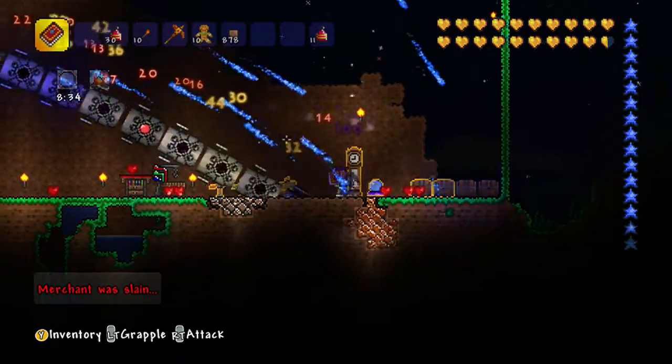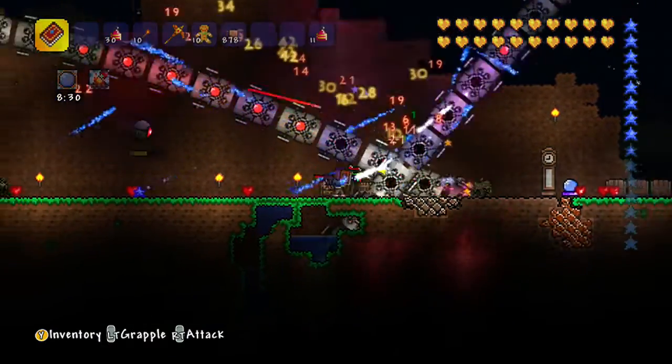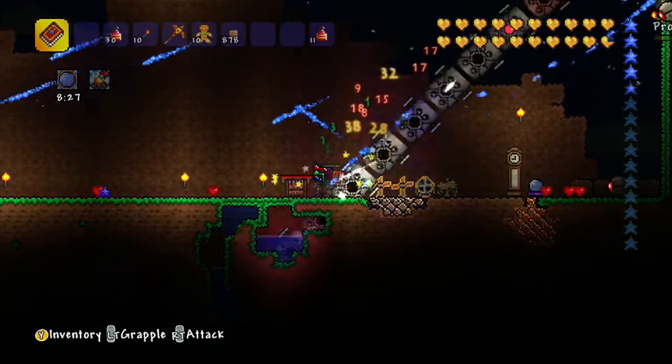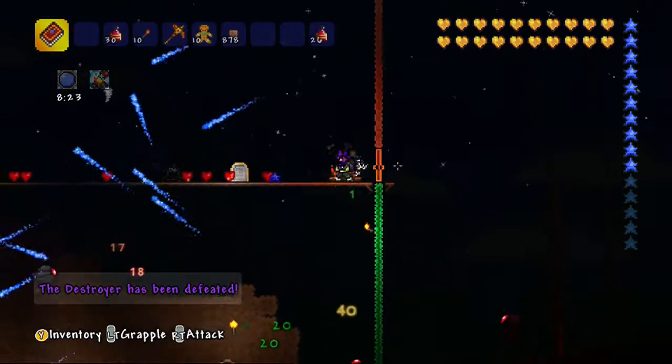I just realized how good it was a little bit too late because I'm in hard mode right now. Maybe whenever I actually do a proper let's play of this game, I'll use it more often, because this weapon's really good. You can actually fight the Wall of Flesh with it too. And yeah, we just killed him very easily — didn't even have to use a mana potion.